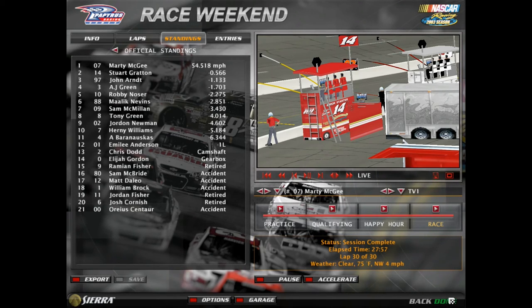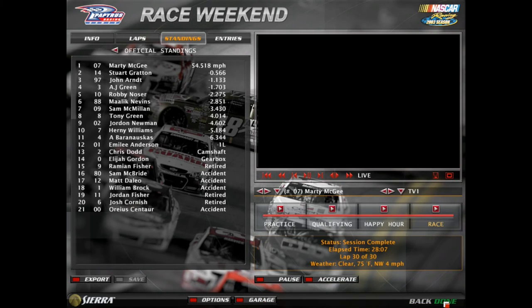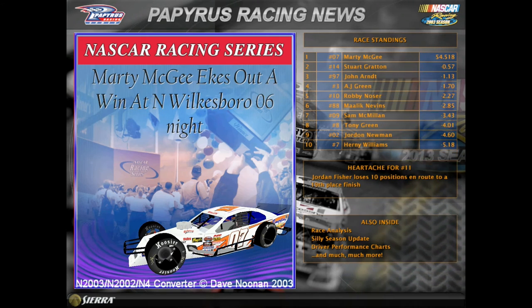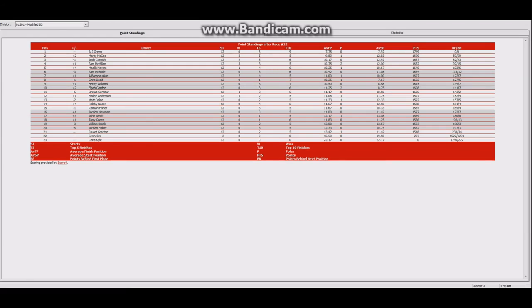We'll take you to victory lane. What a stupid way to end the final race of the season. Let's get the official results. AJ Green, your champion. Marty gains two spots, Josh loses one. Sam fourth, Nevin's fifth, Pride sixth, Driver four seventh, Chris Dodd eighth, Williams ninth, Logic Gordon tenth. That's your top ten in points.